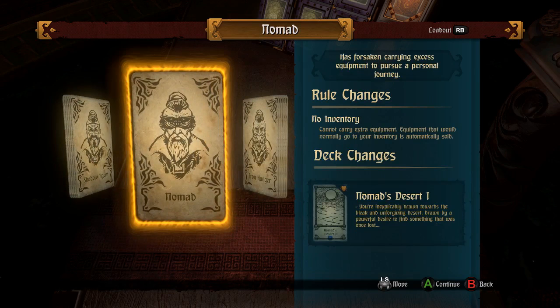Nomad — No inventory. Cannot carry extra equipment. Equipment that would normally go to your inventory is automatically sold. If it's automatically sold, that's kind of cool because it means you don't have to go to a vendor to sell it, so you can have the gold immediately for scenarios like that goblin I could have given 20 gold to. But you better not be planning on pivoting your equipment around at all.